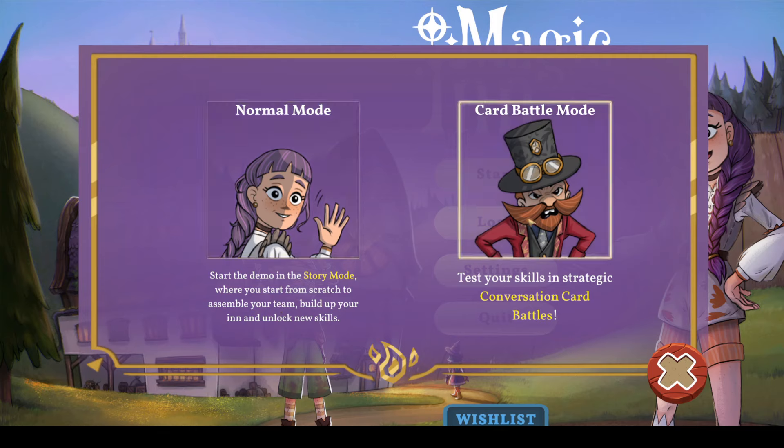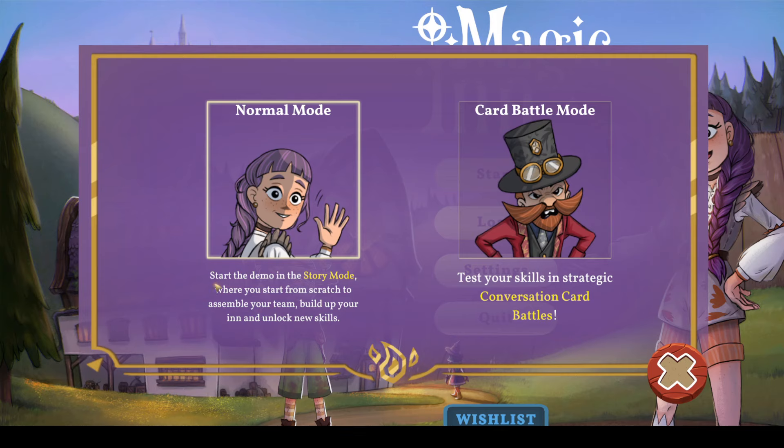Card battle mode. Huh, conversation card battles. Not really interested in card modes, but start the demo in story mode where you start from scratch to assemble your team, build up your inn and unlock skills. This is a card game? Curious how this plays.